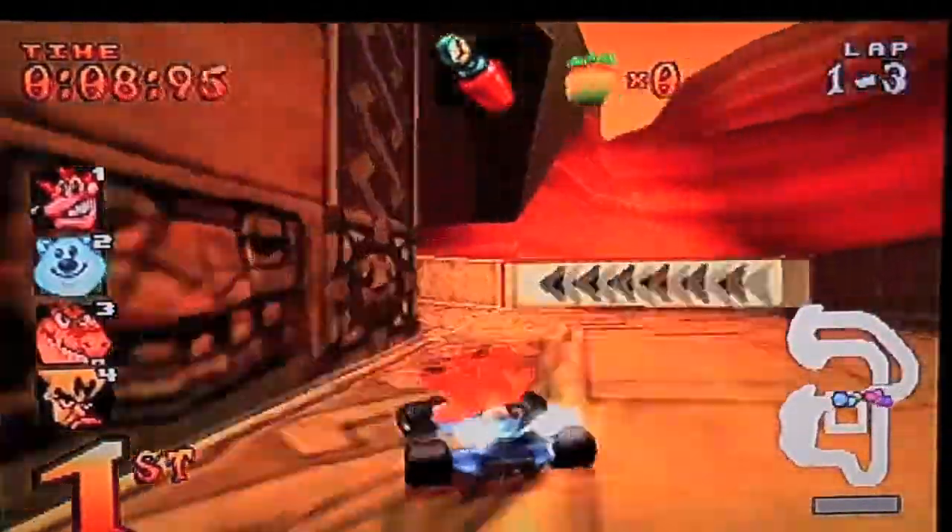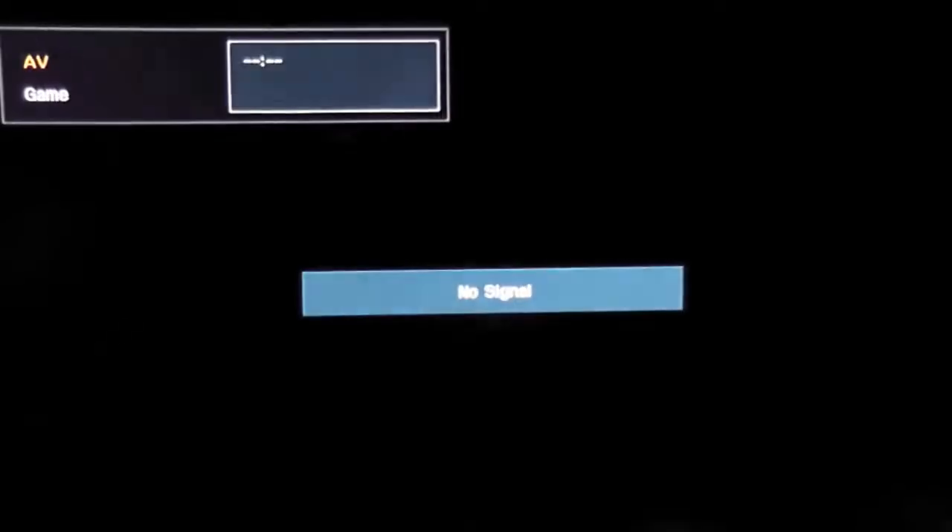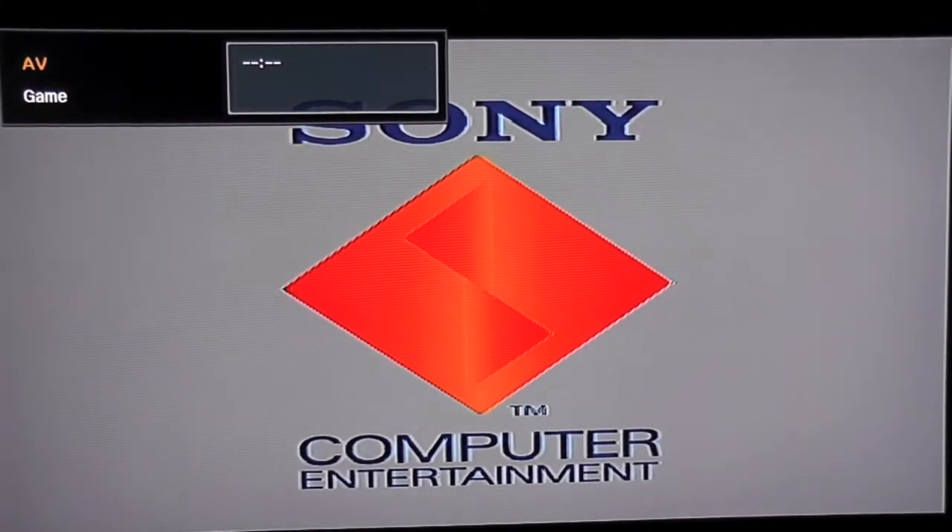You guys must be amazed. And obviously, to get back to Spyro, you just press reset. Or power off and power on, and it will start up in Spyro 2. Thanks for watching. Bye now.